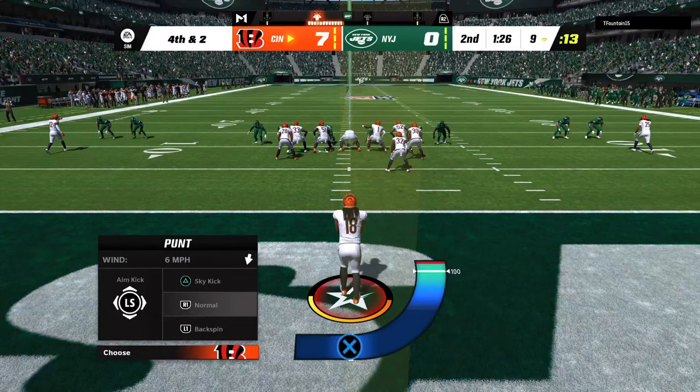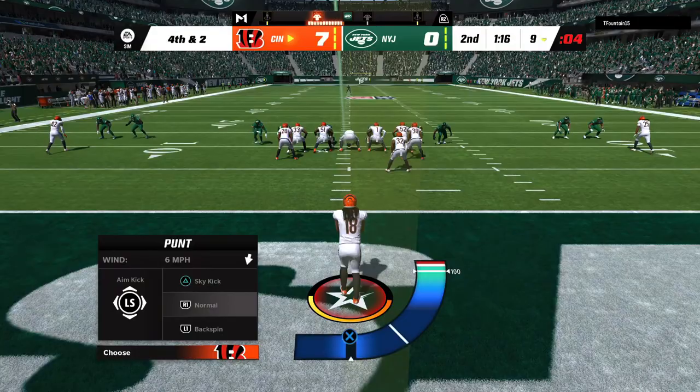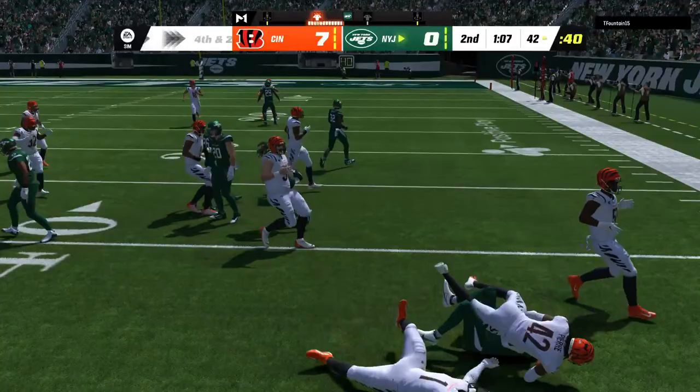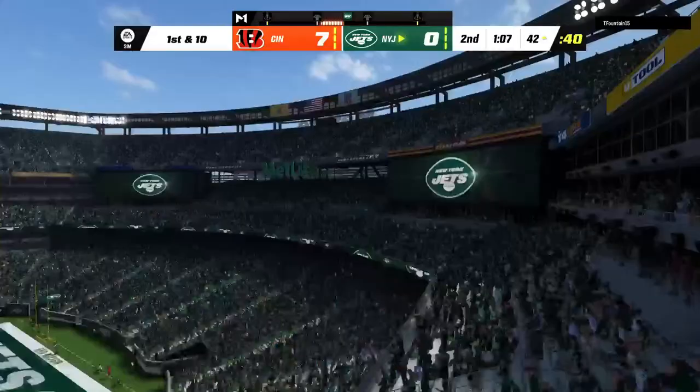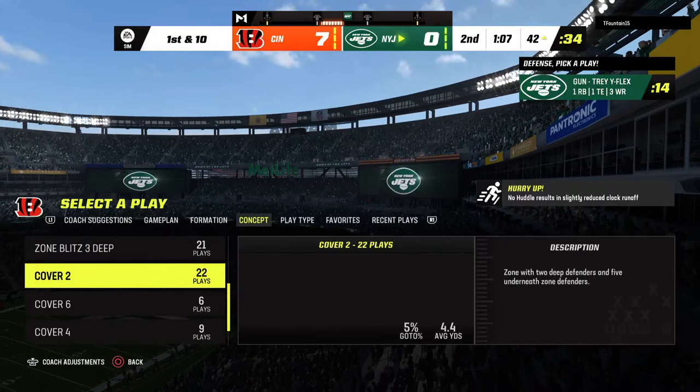The Bengals bring out their punter now as his first punt will come from inside his own end zone. They'll score that a 36-yard punt and the Jets will have a short field to work with as they take over first and ten.